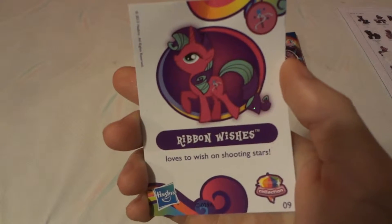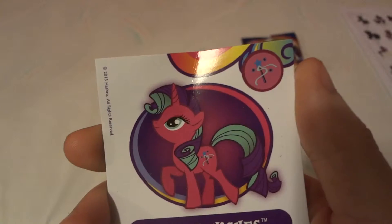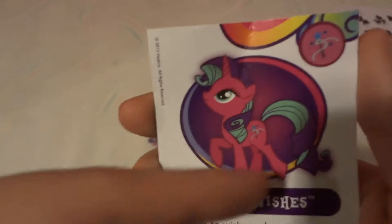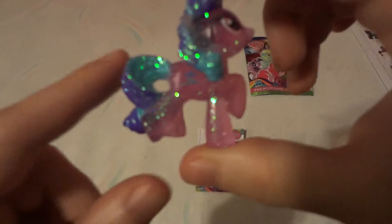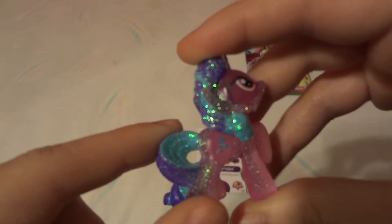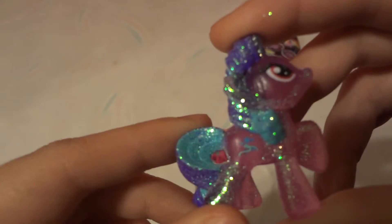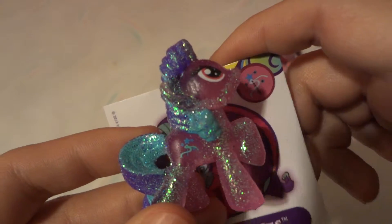So who do we get? Rainbow Wishes! "Wish on a shooting star" — card number nine. It's got a little star wand, pretty cool. It almost looks like a pink version of Rarity with the hair and everything. Here is Rainbow Wishes. Let's see if we can get the camera to focus on the cutie mark — that's the best we could get it to focus on the cutie mark, but yeah it does have the cutie mark.